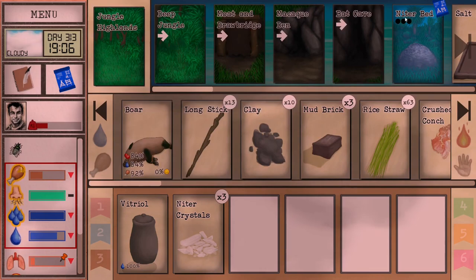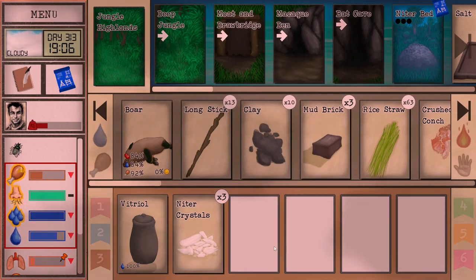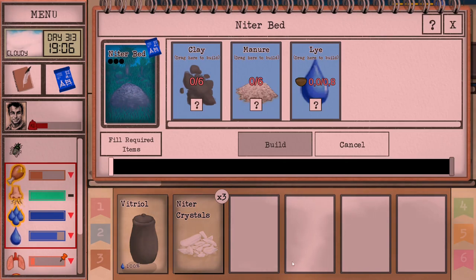You can also create a niter bed. A niter bed is an advanced herbology thing — you need to raise your herbology quite a lot, and then you will need some clay, manure, and lye to make it, and then some more lye to keep watering it. After a pretty long time, you will grow some niter crystals. But you'll be able to make a few pieces of dynamite with what you find in the bat cave, so unless you need more than a couple, you will not need to do this.